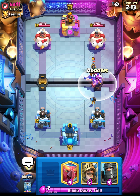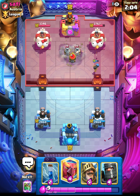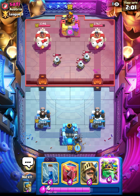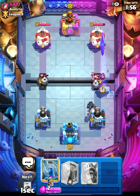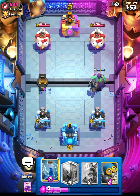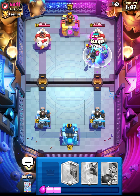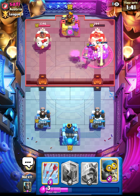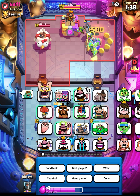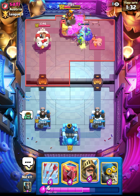We'll use arrows and that should take everything down — nice, a bit overkill but we needed to cycle some spells anyway. He has some really interesting zappies. We'll go goblin giant at the bridge to be very aggressive so the dark prince gets the most value. We zap, then rage — that's looking really good. The bomber should get taken out by the dark prince, and the goblin giant takes the tower down.